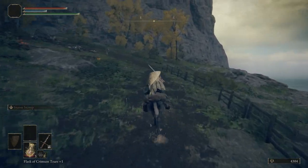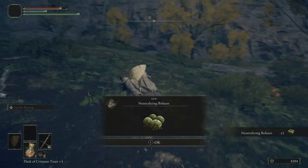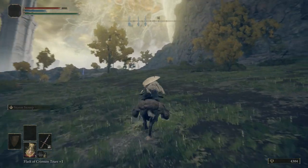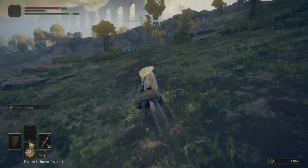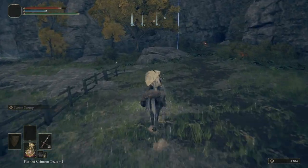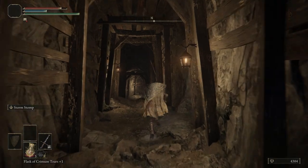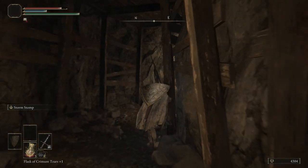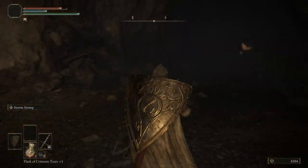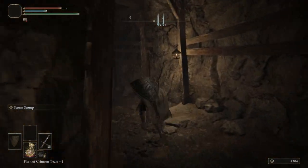We're going to continue following this road, grab ourselves some neutralizing boluses. We're not going to take the road to the right — we're actually going to follow the path down this way. We'll grab this grace. Come through here and we're going to grab a smithing stone 4. We won't be able to use that for a good while, but it's good to get it now.